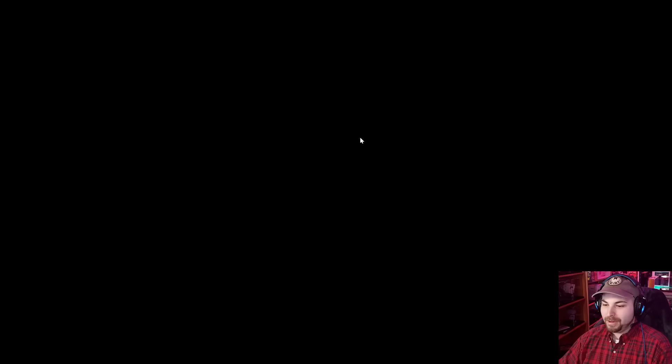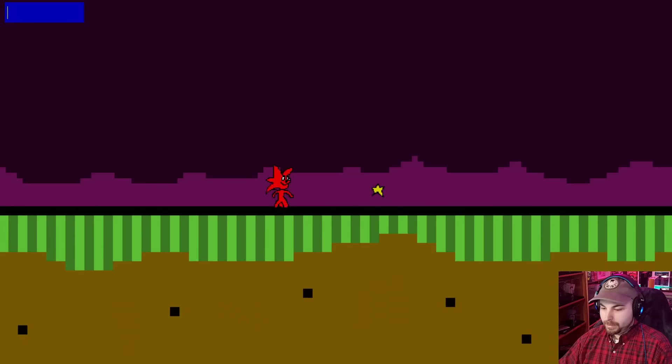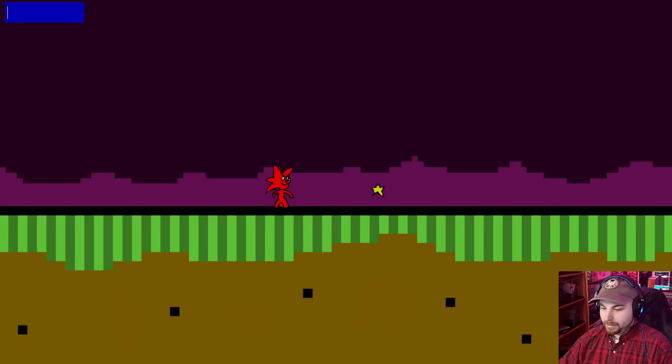Starcat, you've killed my sweetheart. How could you? Go away, you monster. I got all the chaos stars or whatever they were called. I'm gonna turn yellow — red. Okay, that makes a lot of sense. It's symbolic of me being the bad guy. Extra level!